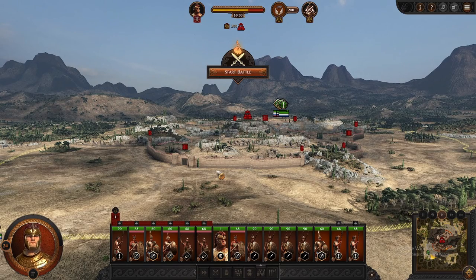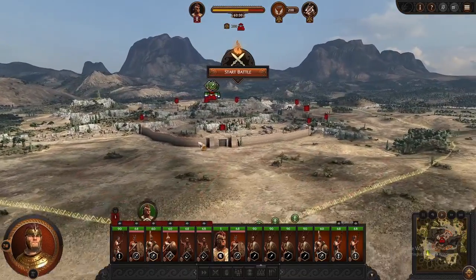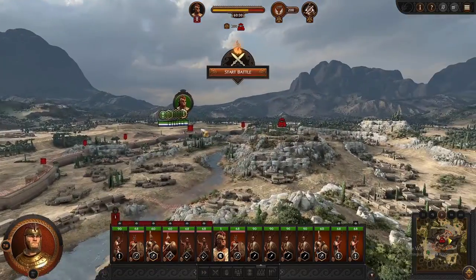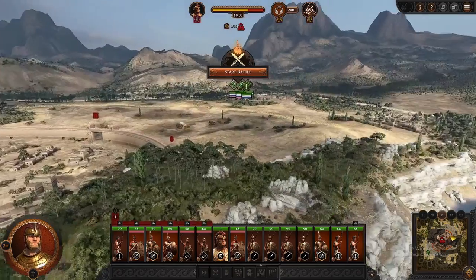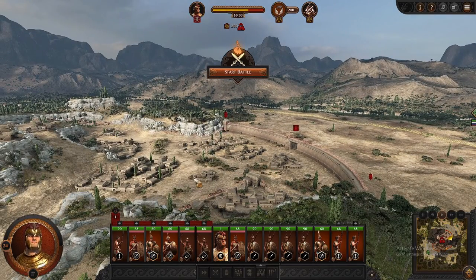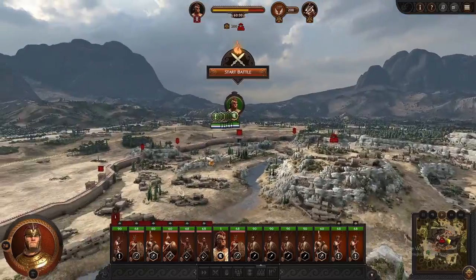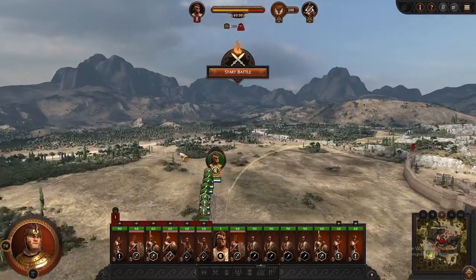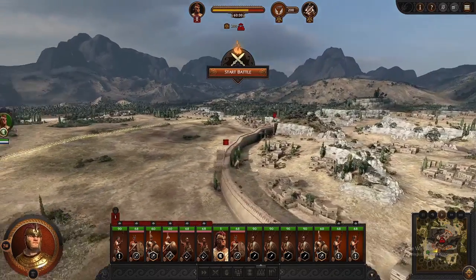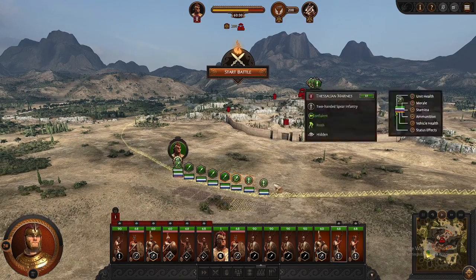One pro tip for siege battles: you definitely want to outnumber the defenders — that's kind of huge. If you don't outnumber them, even if it's even, it's going to make your life a lot more difficult. Even if the infiltration group gets in there, they can split their army to equally match both groups, making your job a lot harder. The whole point of the strategy is to win battles without suffering too many casualties, rather than having everybody haul ass into the walls and climb the ramparts where you'll lose so much of your army you'll be spending the next three to five turns healing up or recruiting again.